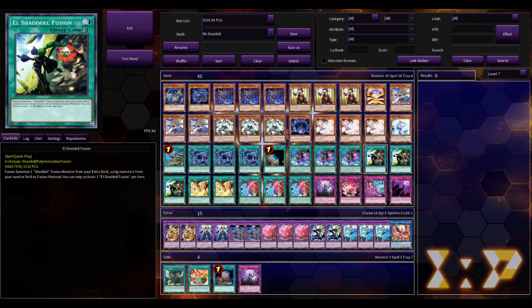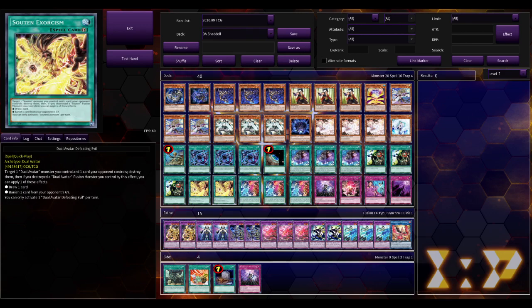Triple Ash It All Fusion and double Dual Avatar Defeating Evil. I'm not sure if I want to play this card at three, one, or two. I feel like two is good, but if you draw it and you don't have a Dual Avatar on hand, this card is dead. You can technically replicate it with the trap card and technically search it, so at one it might be fine. Not sure, because that card is a real power play, but it is situational.